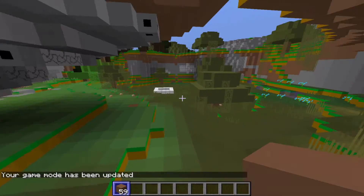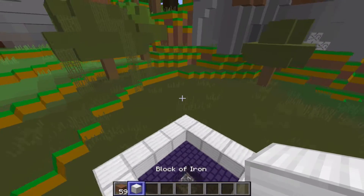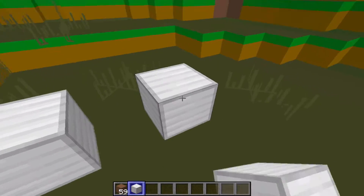Okay, so anvil doors — how they work. Well, first of all, how to build them. So first you need an arch like so.